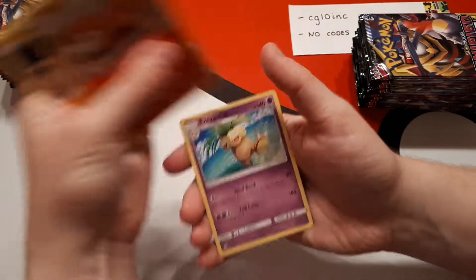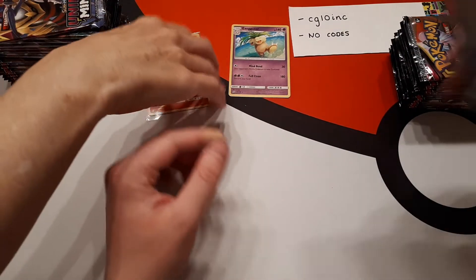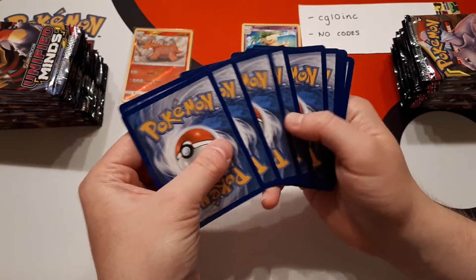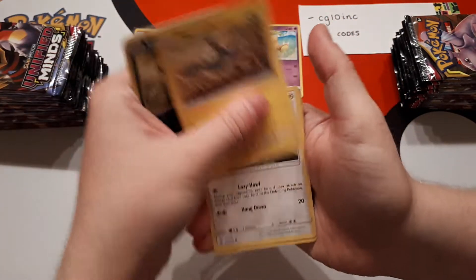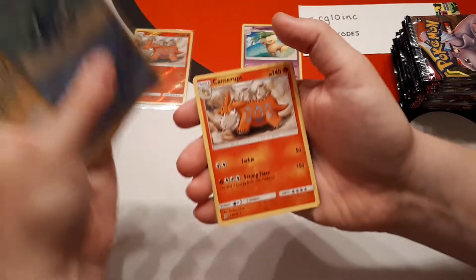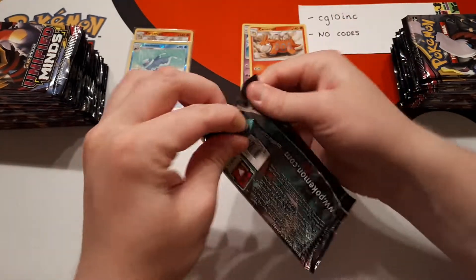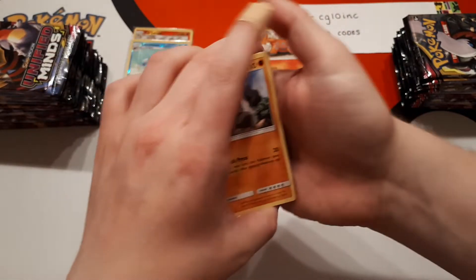The first card of this box is an Executor. We offer this service because number one you get a discount on the box, and also it means you're only paying for what you really want. If you just want as many hits as possible, the no codes no bulk option is best. If you don't play the online game but want all the cards, we have one that includes everything except the codes. The rare of this pack is a Camerupt.